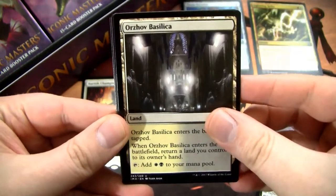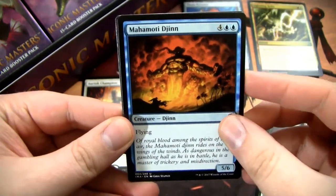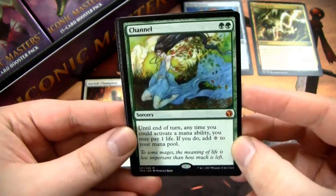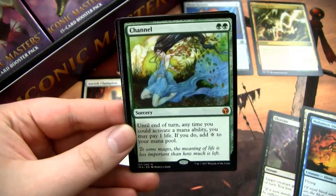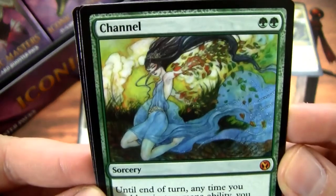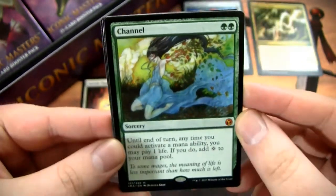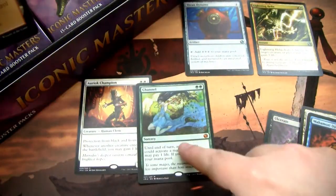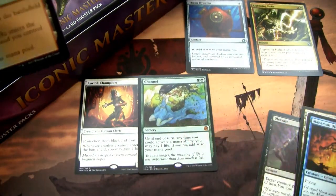We got an Ulcerate, good old Orzhov Basilica, Mahadi Djinn — classic card. And then, god damn it — one of the worst mythics in the set. Cool card, very cool art, but not worth anything. I'm not happy about it.